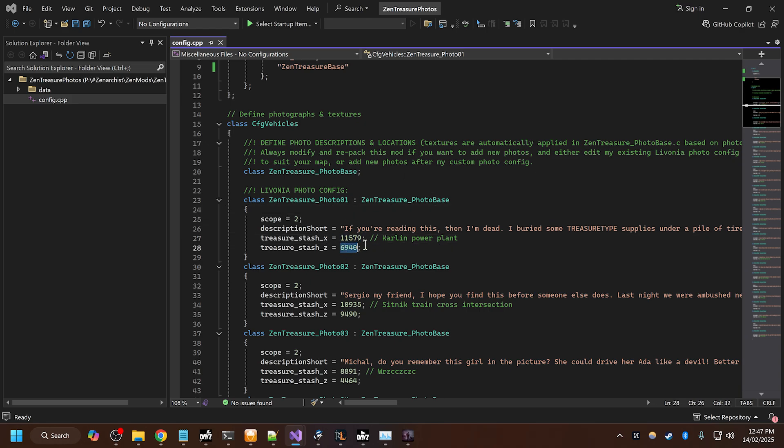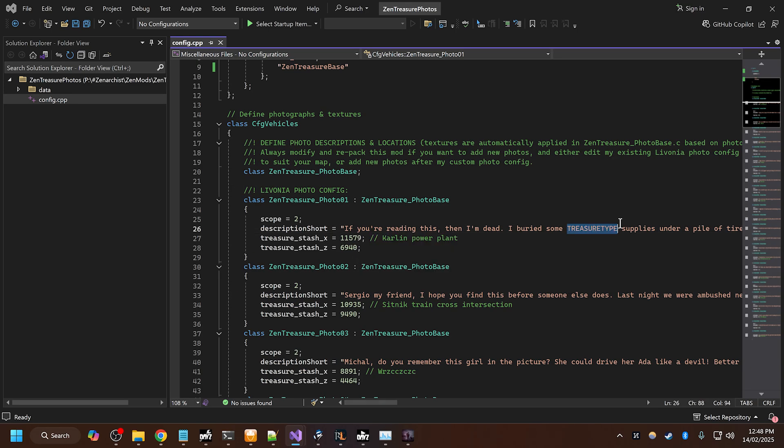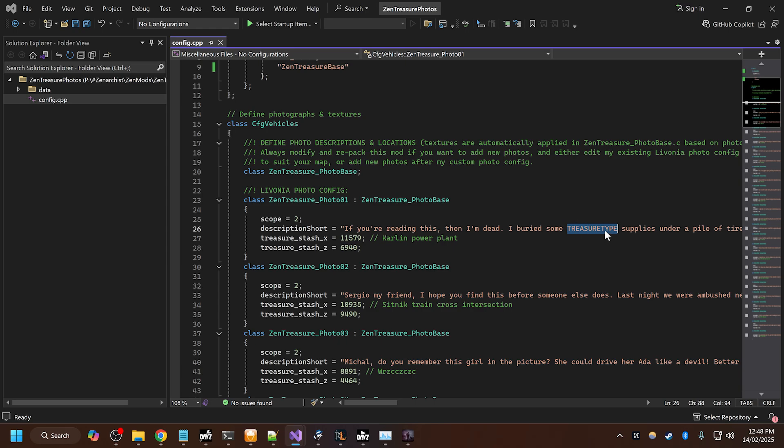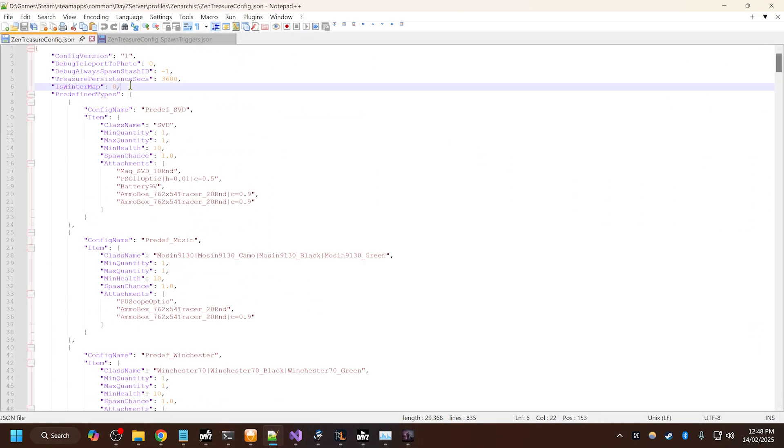We have an X and Y coordinate — these are map coordinates. So you can go to iSurvive and get the map coordinates that way or just go in game. It ignores the Y or height coordinate because the mod will automatically calculate the height of the ground. We have a short description here of each photo. If you type TREASURE_TYPE in all capitals, that will be replaced by the config for the treasure type. So what happens when the player reads the photo is this config file gets read.